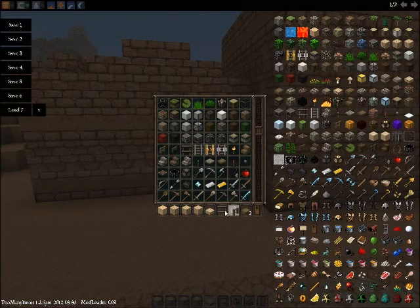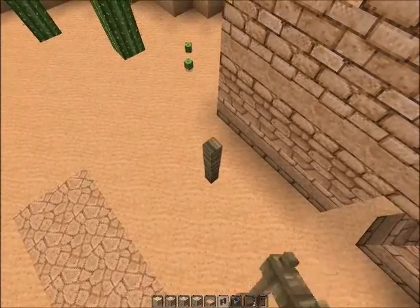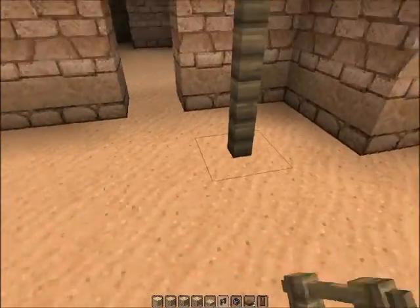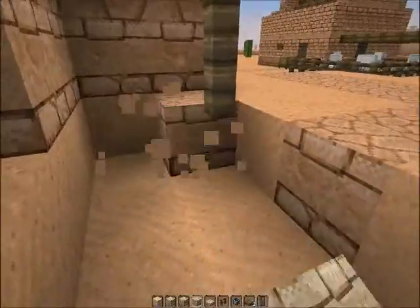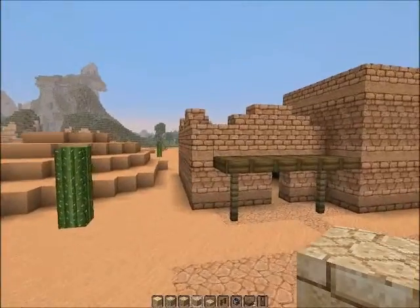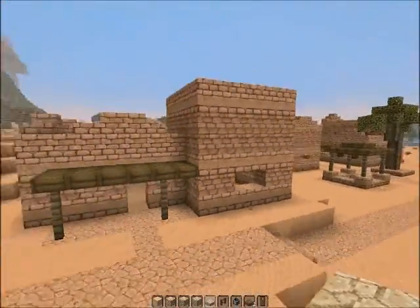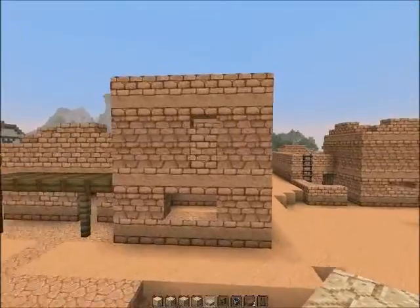One wooden slab, five, one, three, two, three, three, two, three. Over that this will look good. We need a window — some windows there. That doesn't look so good.